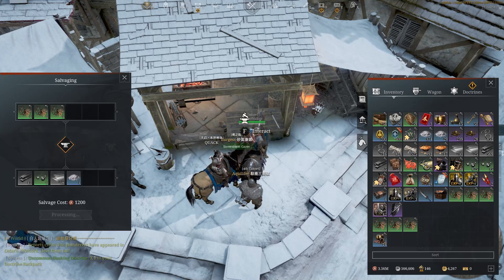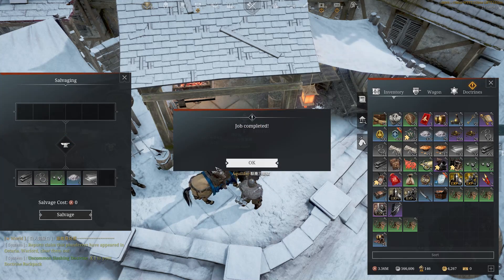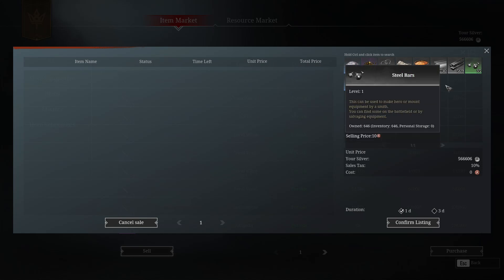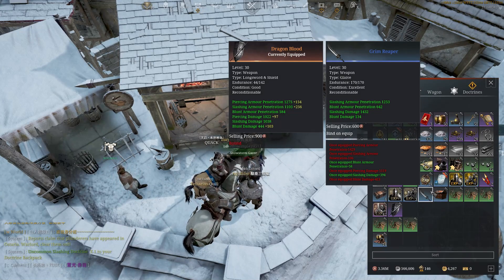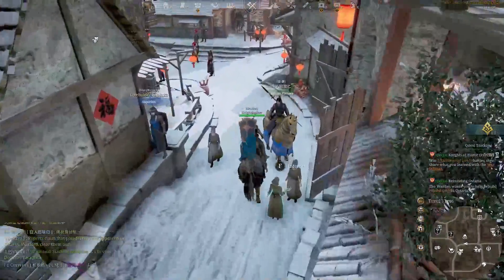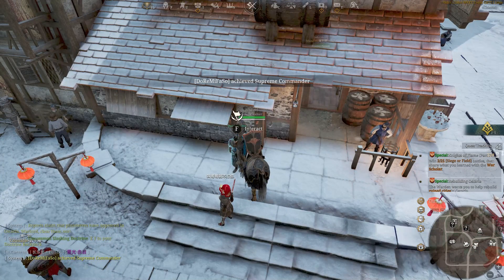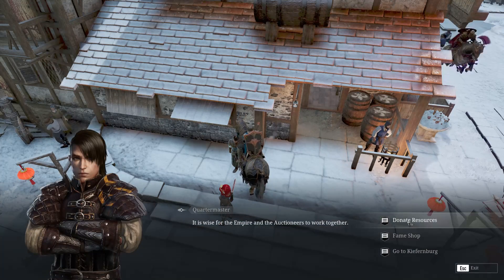You'll get a whole bunch of bound crafting materials from salvaging, including powdered silver. The difference between bound and unbound crafting materials is whether or not you can sell the item you've created afterwards. When you hit V to sell, you'll notice some items can be sold and others can't. Items without the bound logo in the top right corner are unbound and can be sold.